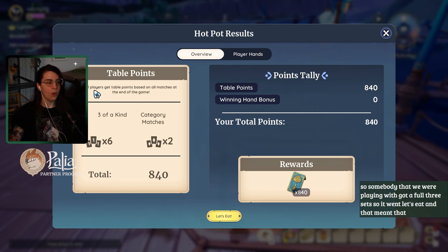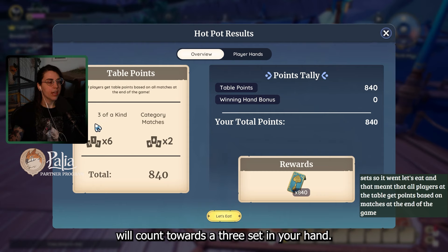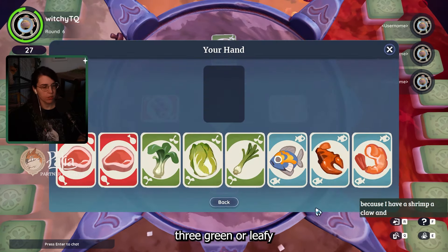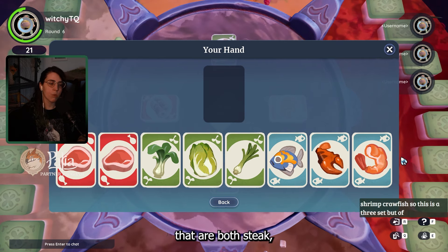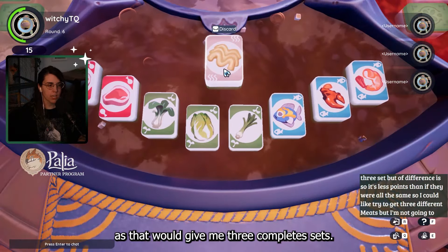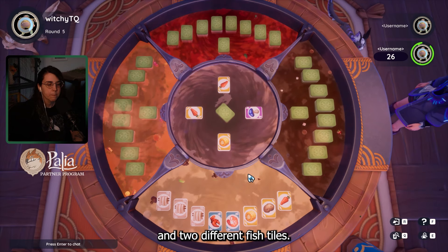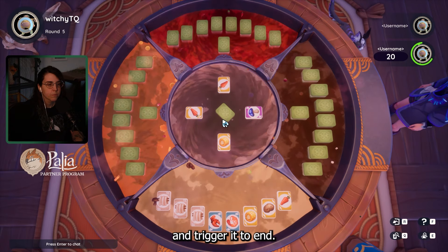To trigger the win sequence, a player must have three sets of three. The card you pull from the center pile will count towards a three-set in your hand. For example, if I have three blue or fish category tiles of all different ingredient types, three green or leafy category tiles of all different types, and two meat cards that are both steak, all I need to win is to pull a steak tile from the center — that gives me three complete sets. Another example: three of the same noodles, three different vegetables, and two different fish tiles. I would need a third fish tile of an ingredient I don't have to win and trigger the game to end.